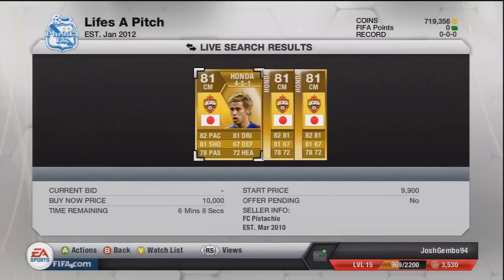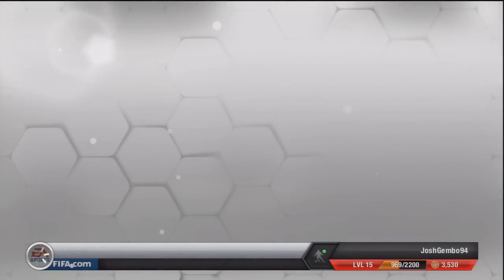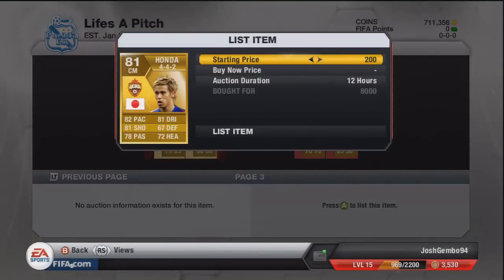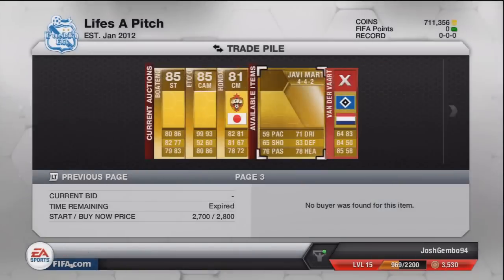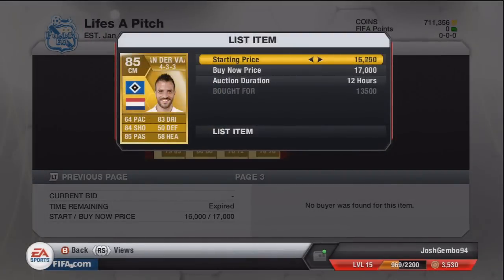Next buy is going to be a 442 CM Honda — I think the first one of this series. We pick him up for insanely cheap at 8k and we're going to try and sell him on for about 11k, maybe 11.2k. That'll be a very nice profit of about 2.5k, maybe a little less, around 2.4-ish. A couple of players didn't sell so I just lowered them by a couple of hundred coins and hopefully they will sell.